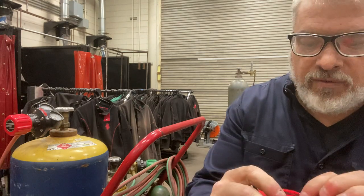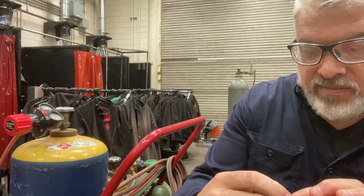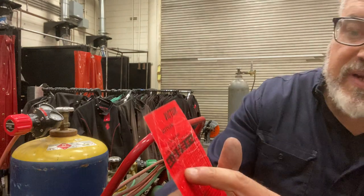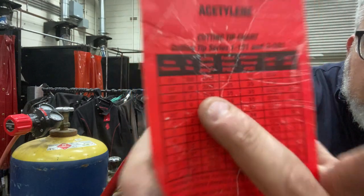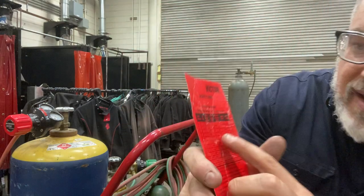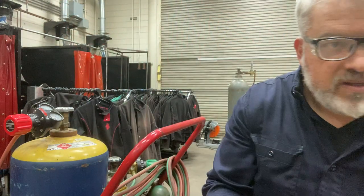Now look at the chart for cutting oxygen. For a double-ought tip you're going to see that it says 20 to 25 PSI. Then look at the acetylene pressure — it says three to five PSI. So we're going to set our oxygen to 20 to 25.